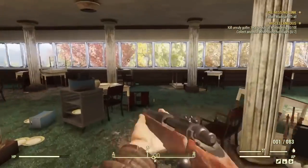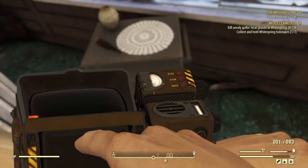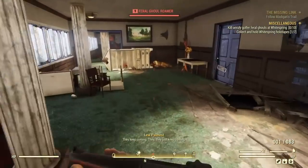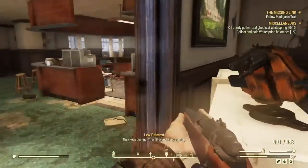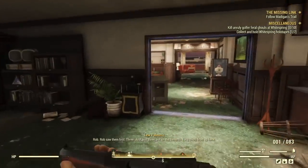There's lots of ghouls, so once you go into the golf resort, you want to run inside and attract all the ghouls you possibly can. As you can see, they start following me — you keep running and you end up outside.